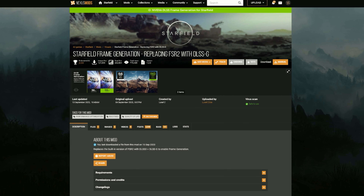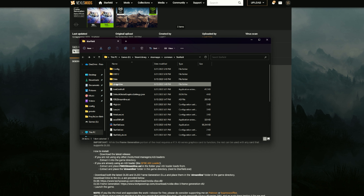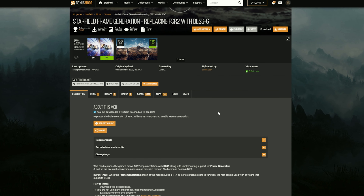One thing before I get started — this time we downloaded the DLSS G mod, replacing FSR 2. To get it to work, it's very simple: download a couple of things, make sure you have the streamlined folder on your desktop or in your folder where the Starfield EXE is, and then get the two DLLs — the DLSS DLL and the DLSS G DLL — and make sure they're in that streamlined folder. You can get all the downloads from the mod page. Big thank you to LukeFZ for making this available for NVIDIA users.